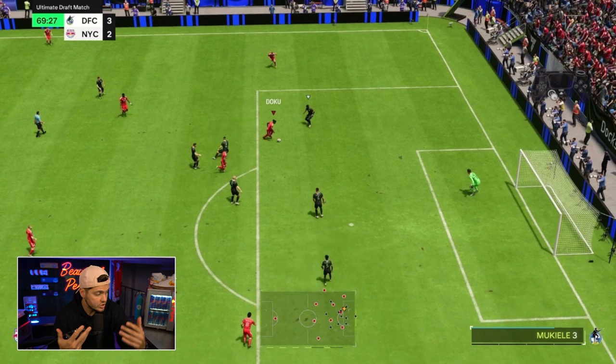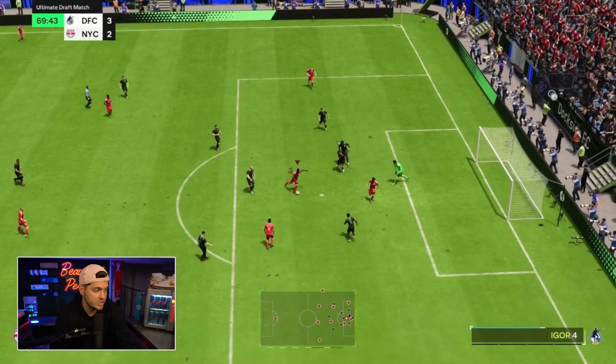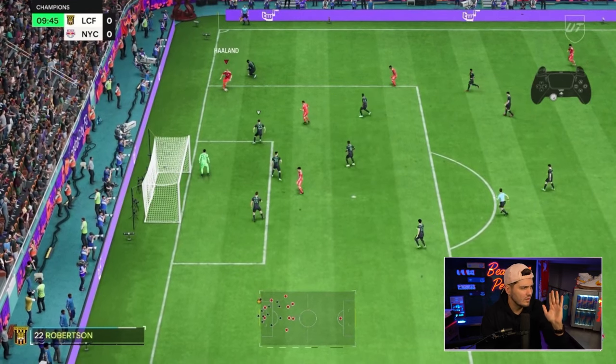You can go in and out of skills, or just stick with the R1 dribble and that left analog stick for directionals. We cut to the inside, the player's out of position, and we now have the angle for a very simple finish. This is route one, early edition — if you're going to use R1 dribbling, get the ball into a dangerous location and it's time to go.